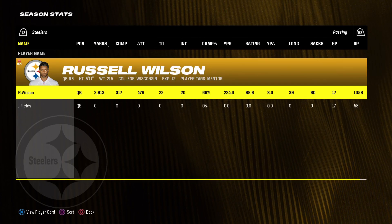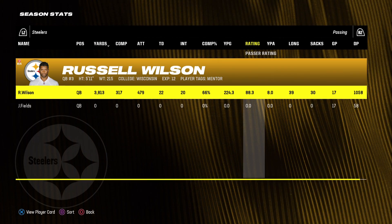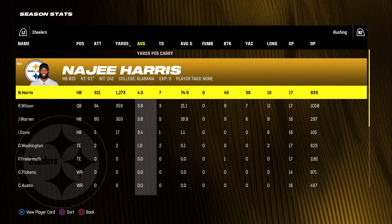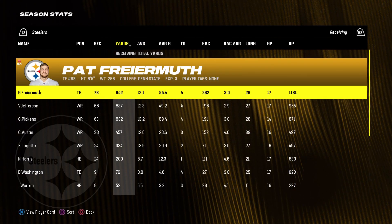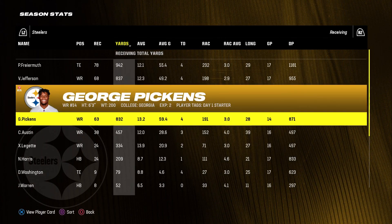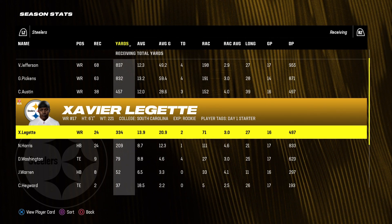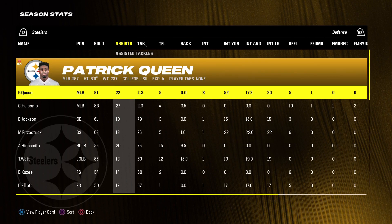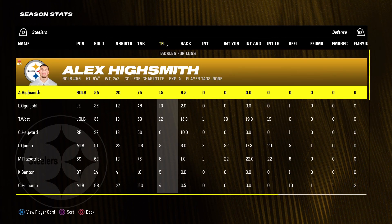Checking out the full season stats: Russell Wilson finished with 3,800 yards passing, 22 touchdowns, 20 interceptions, 66% completion with an 88 rating — the rating got a little better in the second half but that's still not a good season with way too many interceptions. Najee Harris had 321 carries for 1,200 yards, four yards per carry, and seven touchdowns. Jalen Warren barely had any carries but still had five rushing touchdowns. Pat Fryer Muth led the team in receiving with 942 yards and four touchdowns. Van Jefferson had 800 yards and four touchdowns. George Pickens had 800 yards and four touchdowns, playing in 14 games due to injury. Calvin Austin had 450 yards and three touchdowns. Xavier Leggett had 300 yards and two touchdowns — he barely got any targets despite being our third receiver in the slot. Patrick Queen led the team in tackles with 113, and Cole Holcomb had 110. Alex Highsmith had 15 tackles for loss.